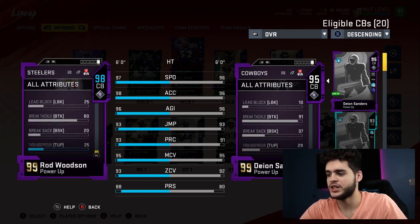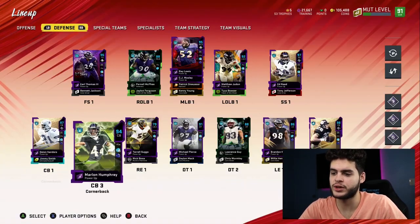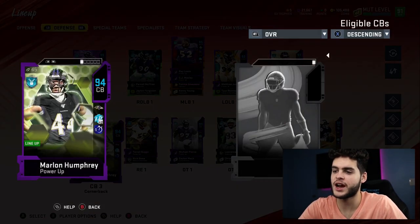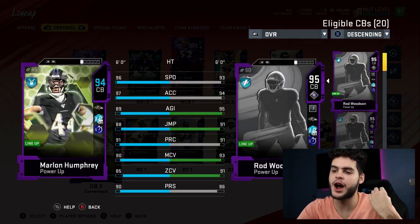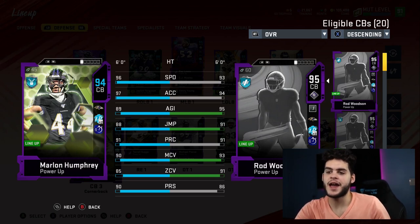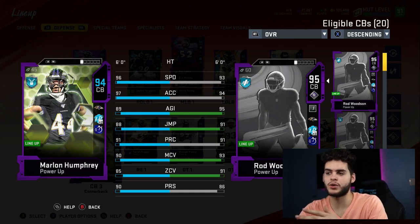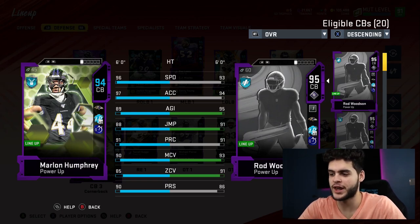You look left — Deion Sanders has a plus-seven speed advantage on you. You look right — Rod Woodson has a plus-seven speed advantage on you. What can you actually do? 98 acceleration, 89 juke, 84 spin — these two cornerbacks are just crazy. This Ravens theme team is probably the best theme team in Madden as of now.